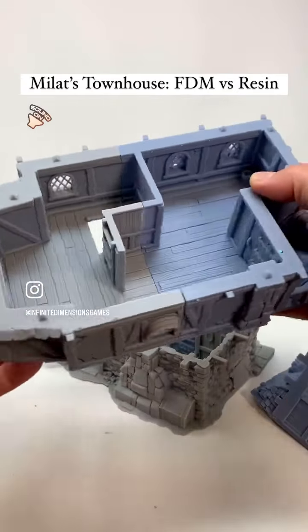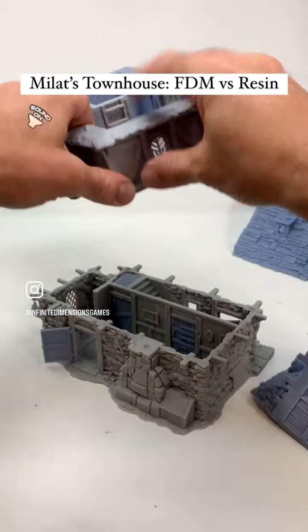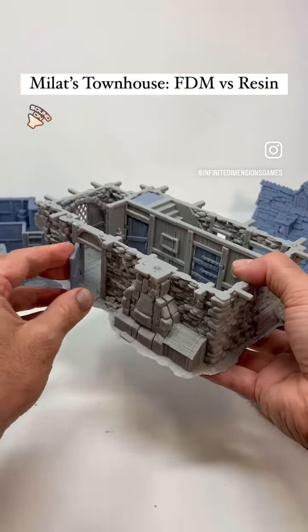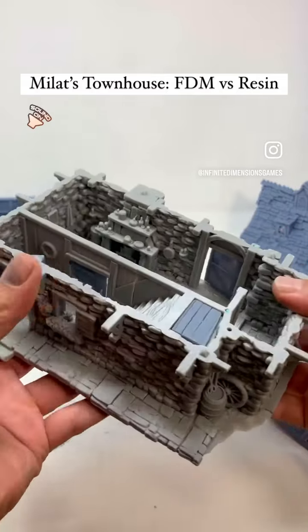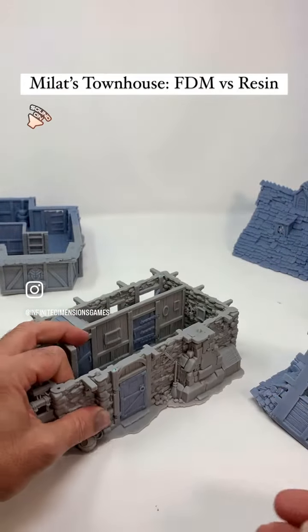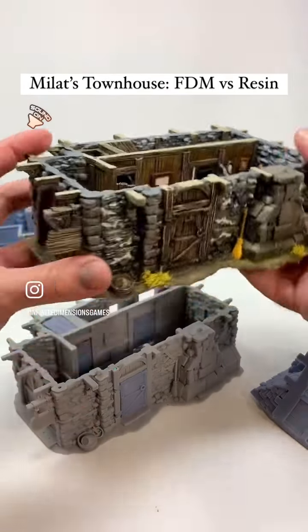Now the resin tier is available on Tribes this month on our Alchemist tier. If you already own the building, you'll get it for free, but if you don't own it, joining the Alchemist or Magistrate tier is a really good opportunity this month to get it for a good price. Thank you very much for checking out Mallat's Townhouse in FDM and in resin.